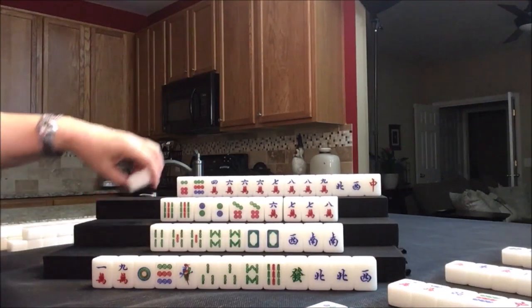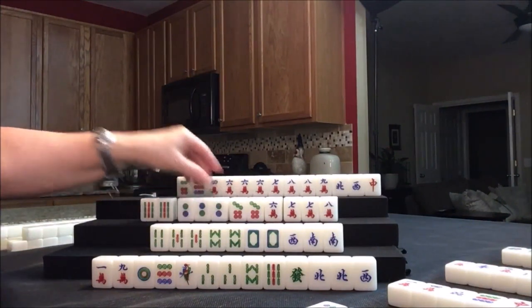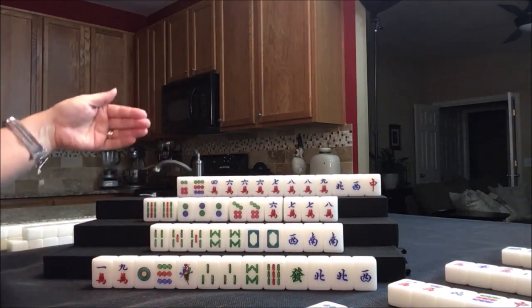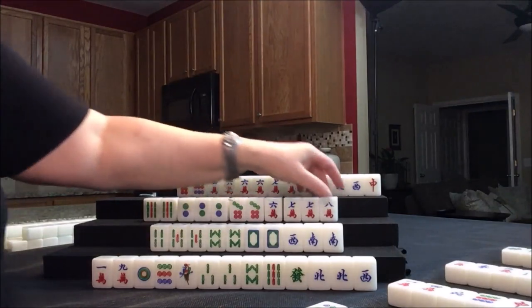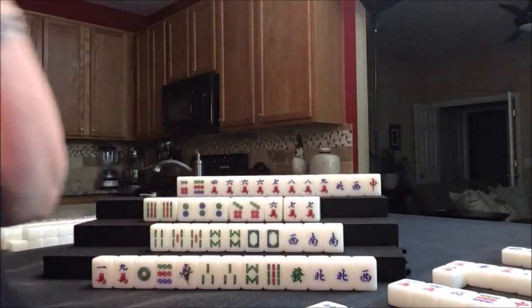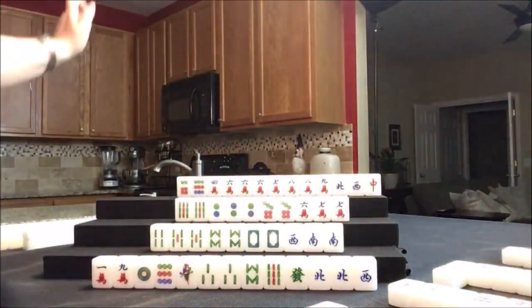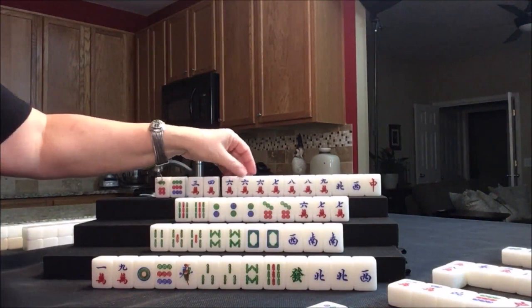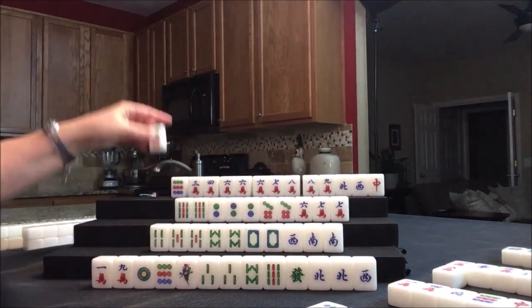We're going to draw now for west — one flower, no score. Replacement: two dot. There's pong — concealed. We don't have to expose that. You only expose pungs or any tile that you claim that's been discarded; that's when you make an exposure. If you draw to complete a set, you keep it concealed. Let's discard this eight crack. And we can draw for north — three flower, no score. Three crack — that is a good tile for them. They have a potential chow in there now. Potential pung or pair — you've got to have a pair. Let's get rid of the six dot.